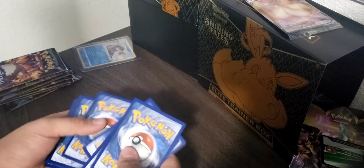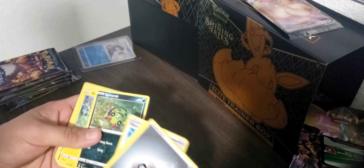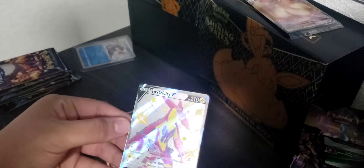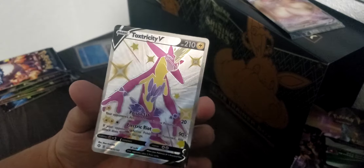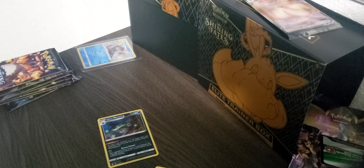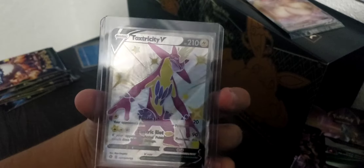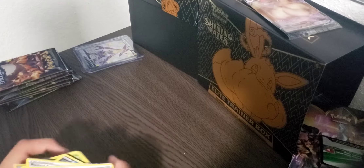Opening Pack 3. Metal Energy, Metal Energy, Cramorant, Thwackey, Rusted Sword, Spinarak, Shinx, Koffing, Horsea, Grookey — and a Toxtricity V! Awesome looking card. Shining Full Art Toxtricity V. I'm going to very gently sleeve up this card. There it is — Shiny Full Art Toxtricity V. Awesome. That's two shinies — some very good luck we have here.